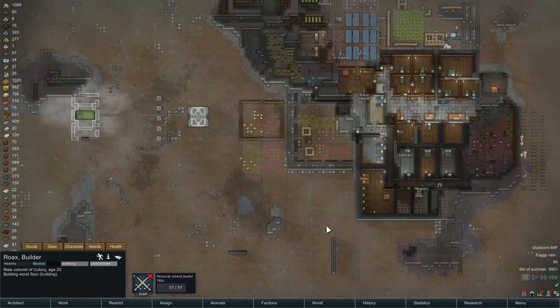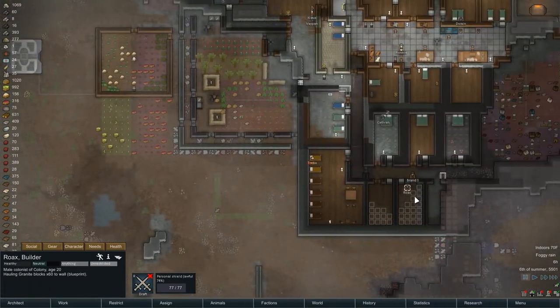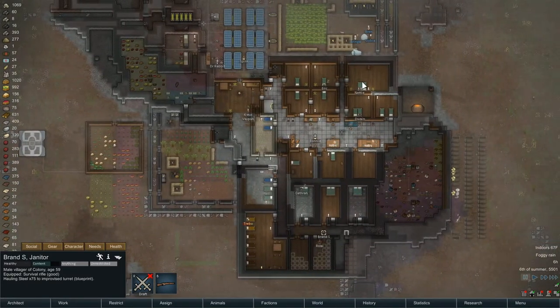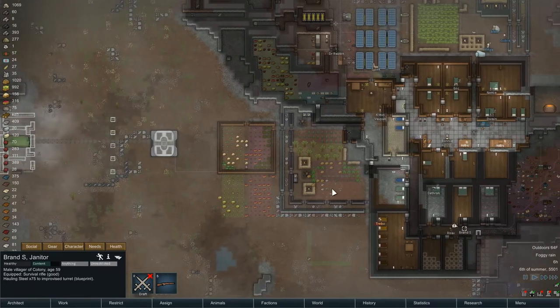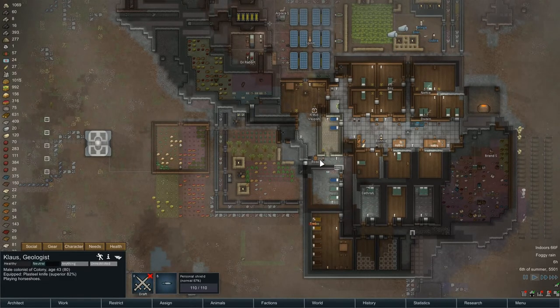These two standing here have a way to get out and around should the mechanoids immediately try to come through. I'm assuming everybody's up and they're all building other things. We're going to have to manually keep these guys going. Come on over and build that. And Brand, come on over and build that. Nettie's sleeping, Eric's sleeping. Klaus is up — playing horseshoes with Vapo.